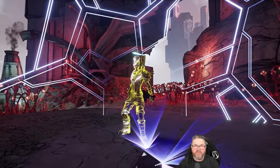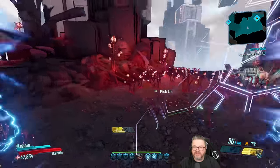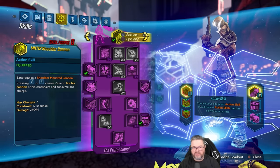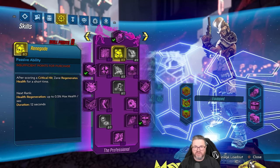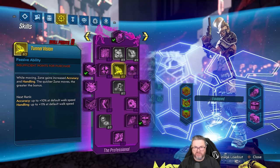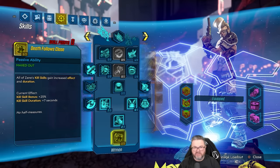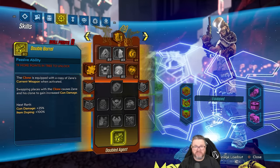Welcome back to Barrier Boy Zane - the ultimate run. On this playthrough we are attempting to get the best Barrier Zane build that we can. Here's our skill tree: we are capstoned on the purple tree. We're trying something different this time so we can proc our Revolter over and over with the Mantis Shoulder Cannon. We are capstoned out in the blue tree.